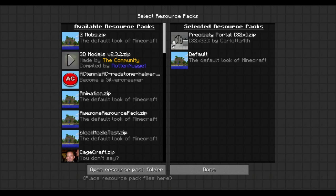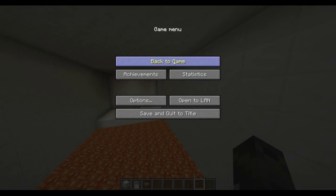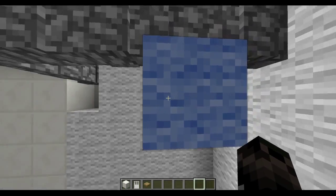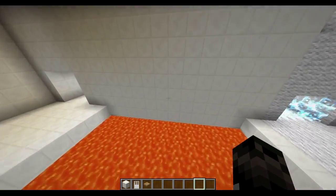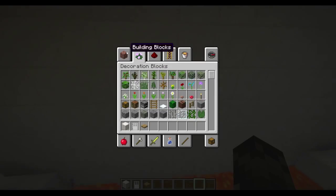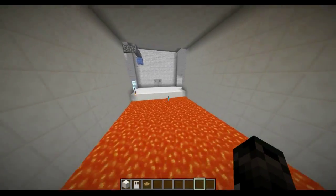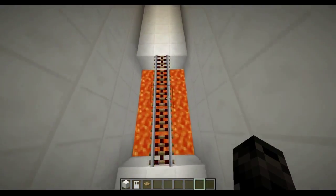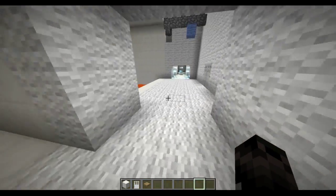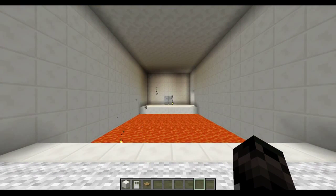All of this is a resource pack. If I go to resource packs and take this off - it's Precisely Portal, by the way, if you want to download it - this is actually what it looks like. We have the Wheatley here. For the blocks that you can't place portals on, I was gonna use obsidian but they're textured different. This is what all the blocks look like - it looks a lot different. And here's the bridge, which is pretty funny. But with the resource pack it all looks pretty good. That's pretty much it for this video, and thanks for watching.